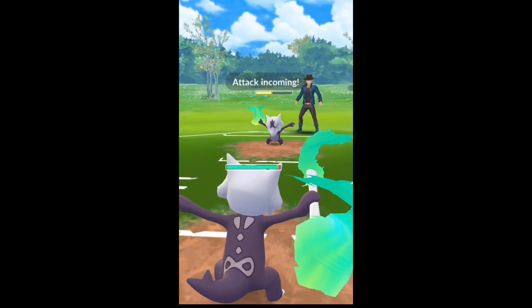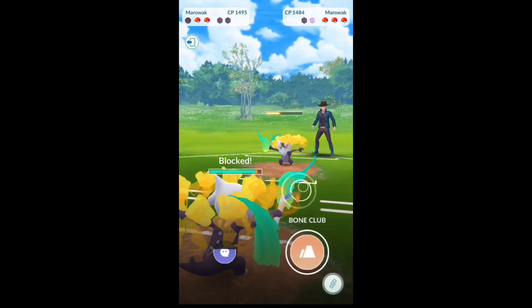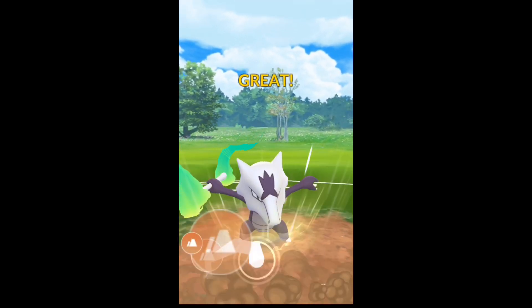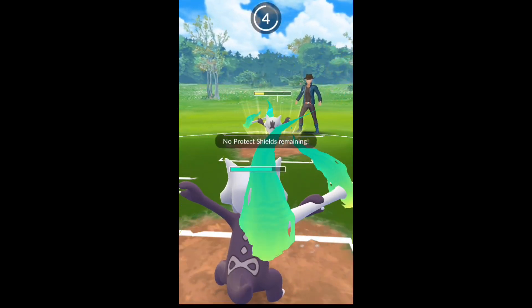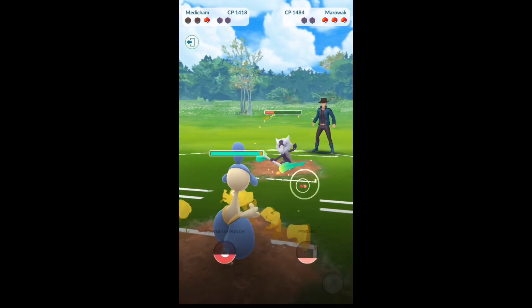He's got quite a bit of energy advantage on us. We're gonna shield this up — hopefully it's a Shadow Ball and we didn't just get baited again. There we go, it is a Shadow Ball. We hit a Bone Club, see if we can get that last shield, and we do. So once again we're down to no shields, and Shadow Ball is gonna take me out. In comes Medicham — not a good matchup here.